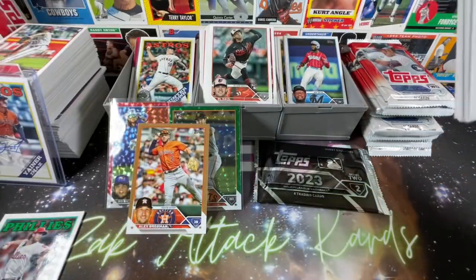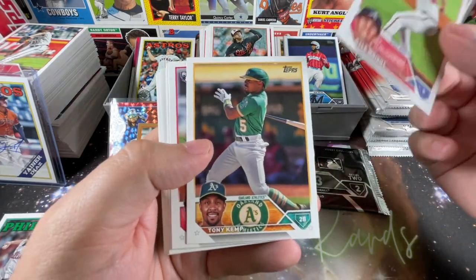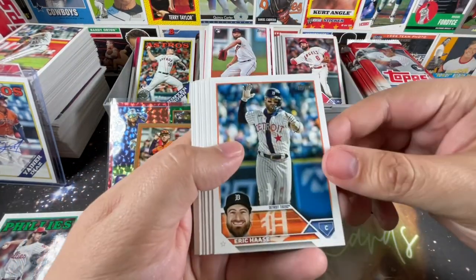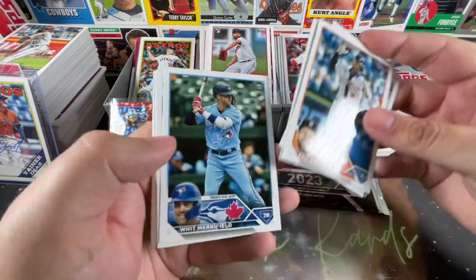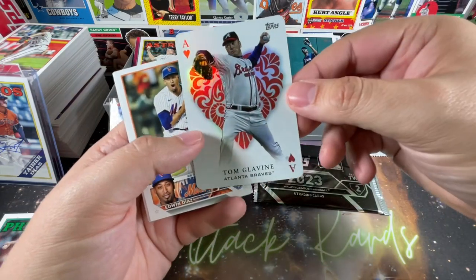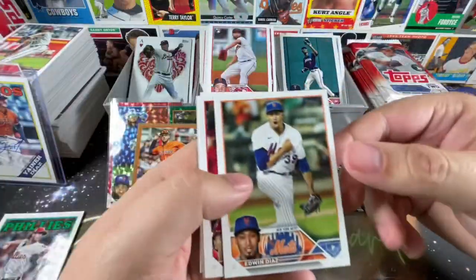Spencer Steer, De La Cruz, DL Hall again, Luis Rengifo. Absolutely loving it. Chrome is probably the next big release — probably not going to see that before end of summer, if not later. Then Update not too long after that and that's really the end of your year. Topps puts out a ton of stuff. Panini will also put out their stuff even without the licensing. Tom Glavine for the All Aces set — such a cool set. Edwin Diaz, Obin Oh, Dalton Varsho, Giancarlo Stanton — those are the big releases yet to come.